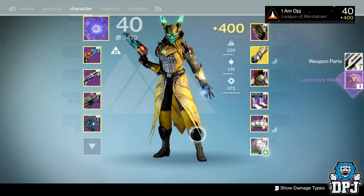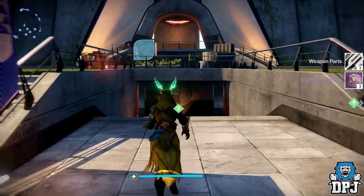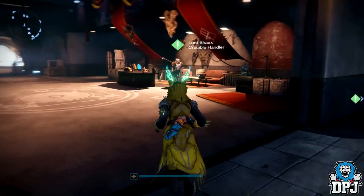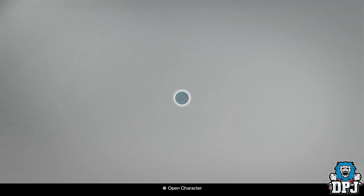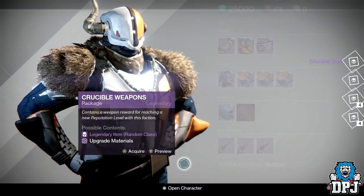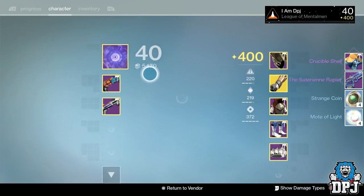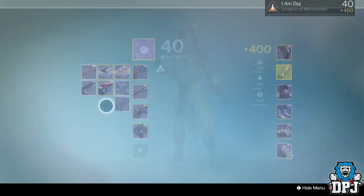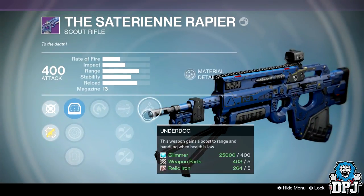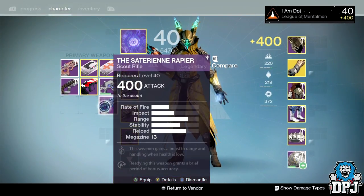Let's open this Crucible package — please don't give me a Two to the Morgue or a Hero Formula. Oh, it's the Saturday Night — Hot Swap, High Caliber, Casket Mag, Oil Frame. That's bad, goodbye, don't need you. See you later.